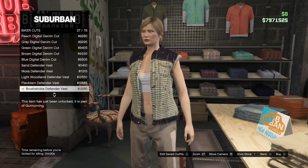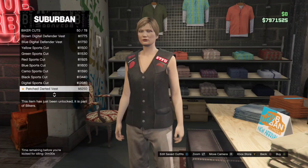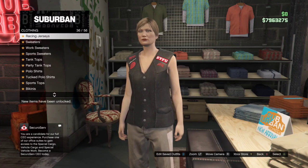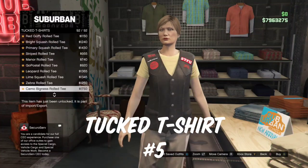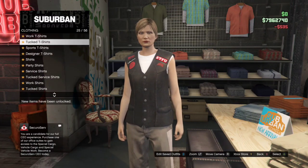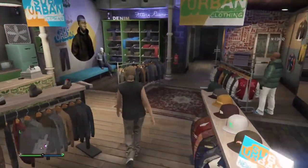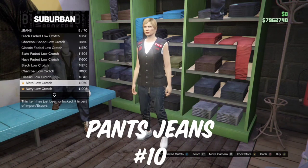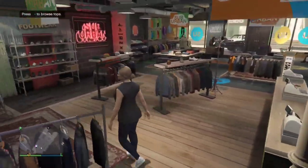First, to start off with this glitch, head over to your female character, go over to tops, biker cuts, and go to number 50 — it will be the patch darted vest. Once you have that on, back out once and go all the way to tuck t-shirts and put on the right roll tee. Then head over to the pants section, go to jeans, and put on the navy low crotch at number 10.